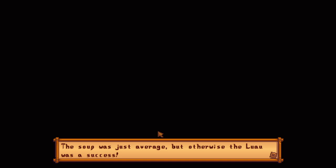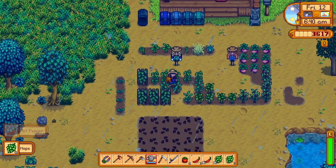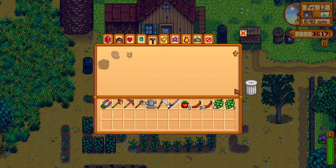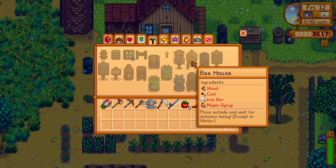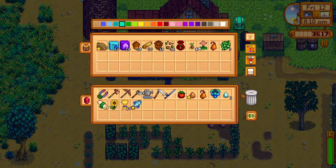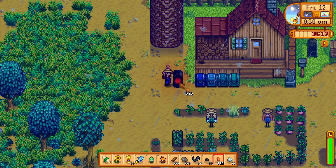The soup was just average but otherwise it was a success. I forgot the luau existed so I didn't really have anything that good to put in. We have a lot of stuff — wait, do I even have a keg unlocked yet? I forgot about that. I can make a keg with 40 wood, 8 coal, one iron bar, and one maple syrup. We have stuff to put in the community center. I'm gonna use today to gather up some of the stuff I've had in chests for the community center.